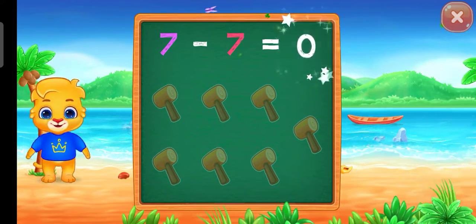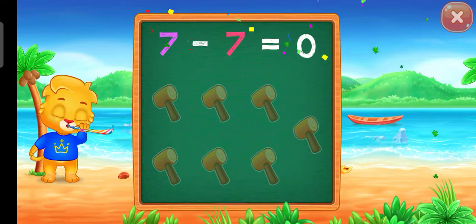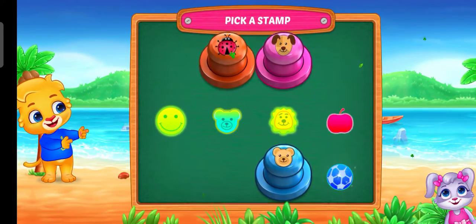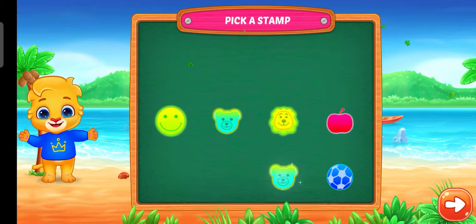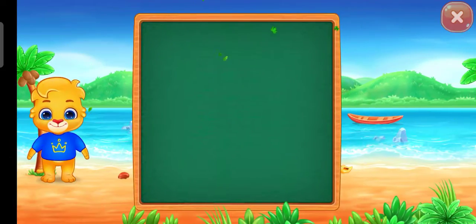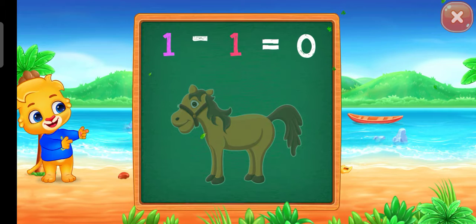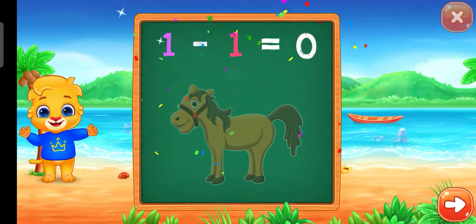Zero! Woo-hoo! Hooray! Seven minus seven equals zero. Pick a stamp. One minus one equals zero. Zero. Hooray! Woo-hoo!